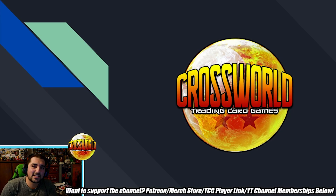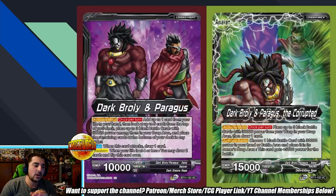Welcome back to another deck profile from PPG Halloween. I'm here with Carlos, who got fourth place at the event with Dark Broly. Carlos, how's it going? Pretty good. I love Dark Broly — I've been talking about it a lot on the channel, so I'm very happy to see you topped with it. What made you want to play this deck originally? I was thinking of playing Green Gotenks, but I wanted to play something more fun and new, and it ended up working out pretty well.